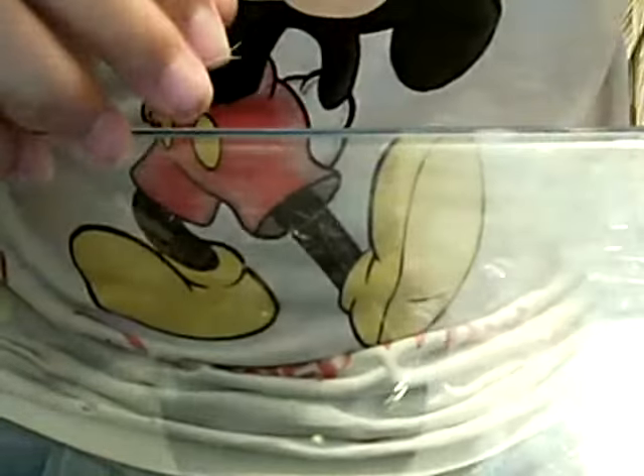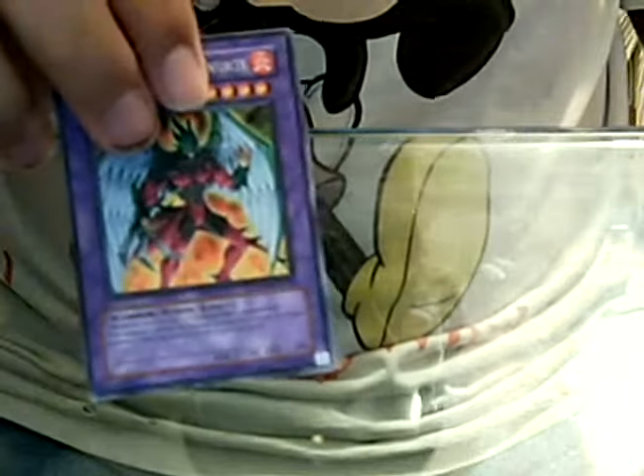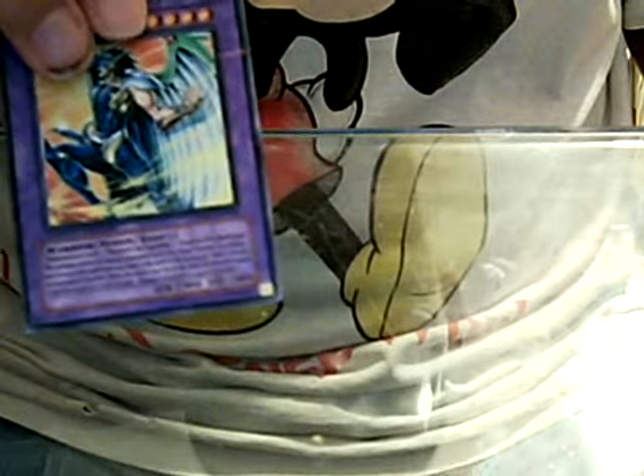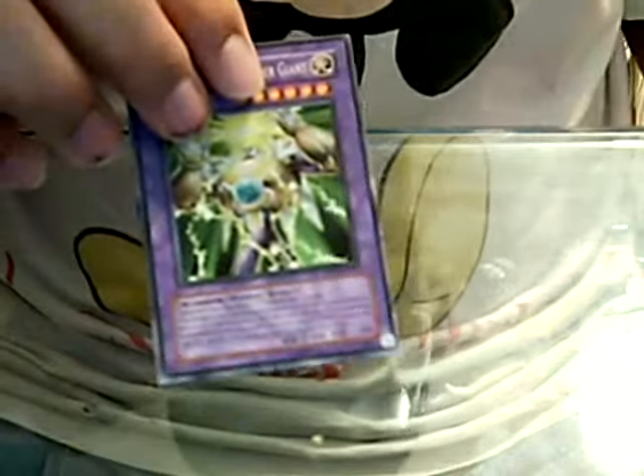Now for the fusions. I have two Hero Flame Wingmans, one Shining Flare Wingman, one Phoenix Enforcer, one Shiny Phoenix Enforcer, one Electrum, one Tempest — and this one's real by the way, it's just parallel, kind of shiny. One Thunder Giant.